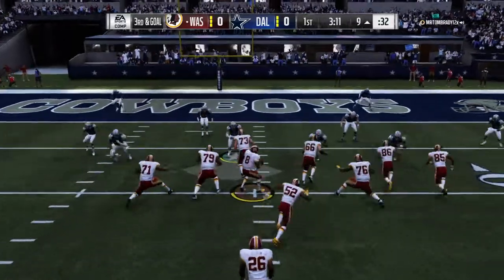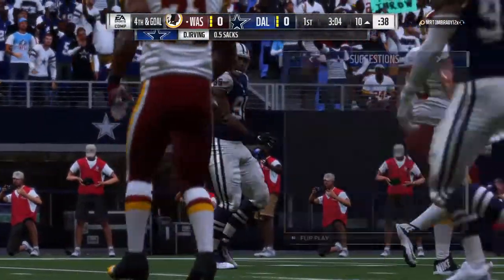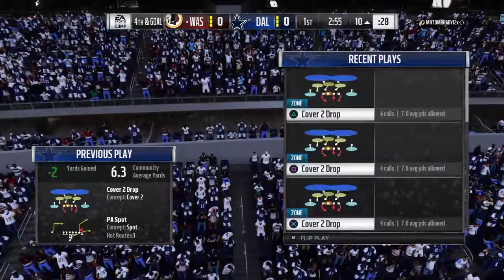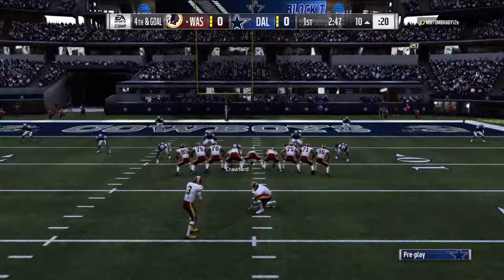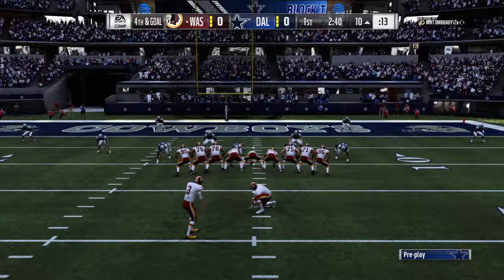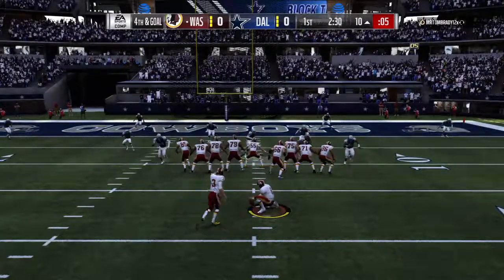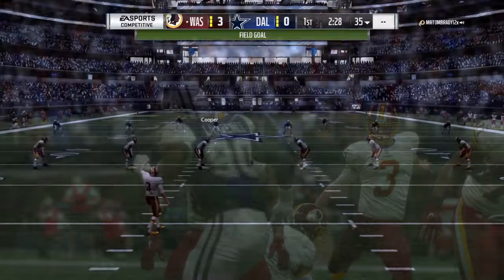An interesting and intriguing decision there defensively because they kept extra DBs on the kick. Under pressure, down he goes — sacked at the 10. David Irving able to drop him for a loss of two, and that'll bring up fourth down. On fourth down, the Redskins will hand things over to their kicker, Dustin Hopkins. Hopkins' kick is good, and it's 3-0 as the Redskins strike first.